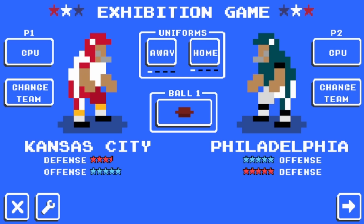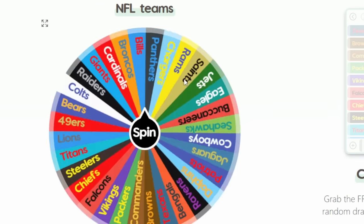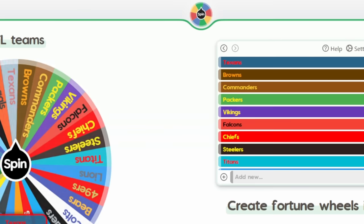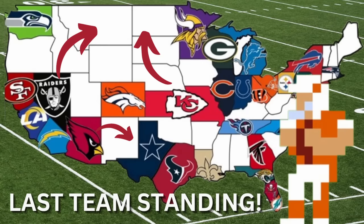So basically how this works: I have a map that contains the location of every single NFL team. Before every single game I'm going to spin a spinner to see which team will be playing, and then spin an arrow spinner to see which direction they are going to be traveling. For example, if the spinner lands on Texans and the arrow points northwest, the Texans will try to conquer whatever team is in that direction. If there's an open state, it's a free capture with no game needed, but if there is enemy territory next to them, those two will face off.